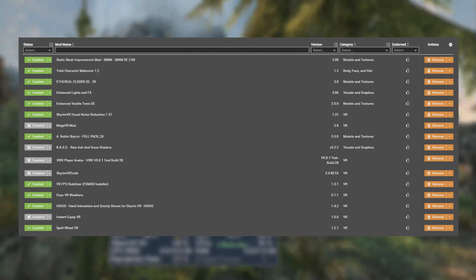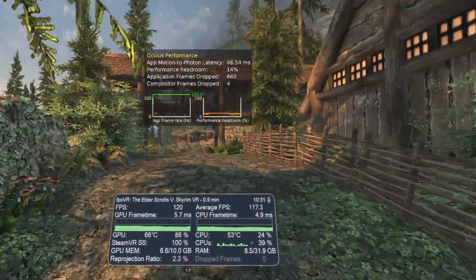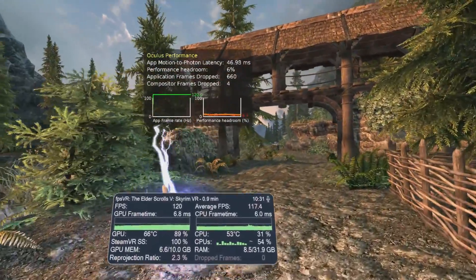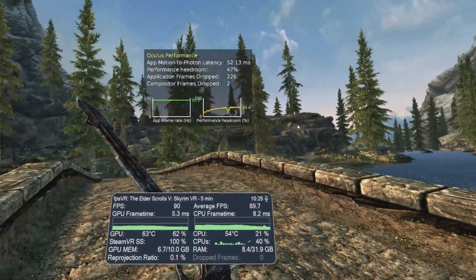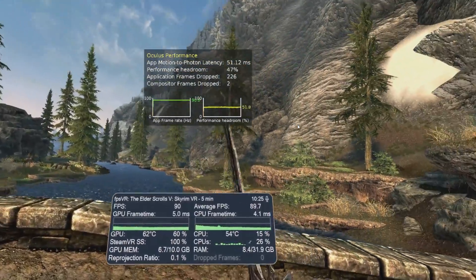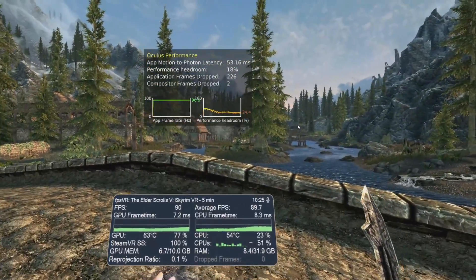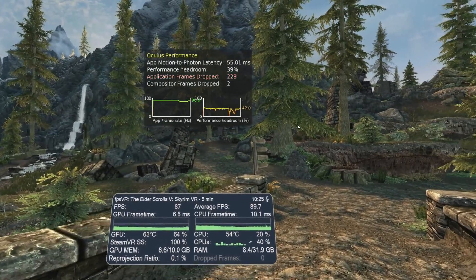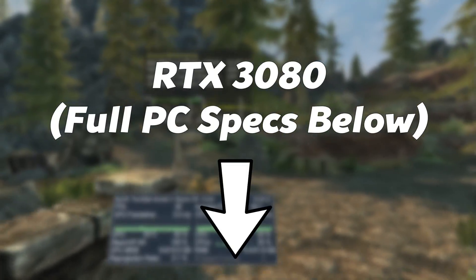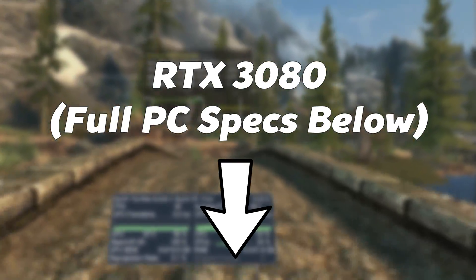I'm showing both the Oculus Performance Overlay and the FPSVR Overlay on screen at all times during this test, so you have all the information open to you. It's probably overkill to include both, but there it is. I'm using a dedicated AC router for this test too, so if you play Air Link on a Wi-Fi 6 AX router then you might see a slight improvement in latency over what I'm showing here. I'm running the game on an RTX 3080 based system, but you can check out my full system specs in the description to this video.